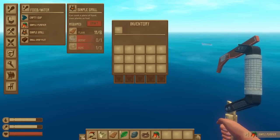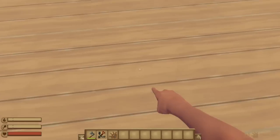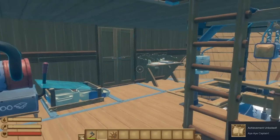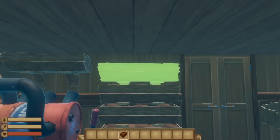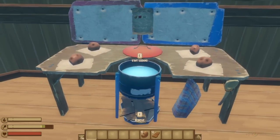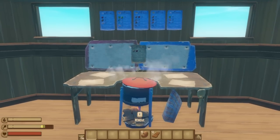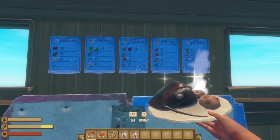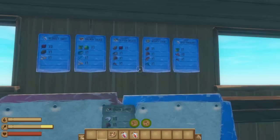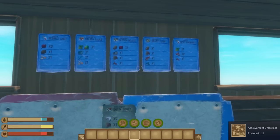The rest of the survival achievements are kind of miscellaneous. You'll get achievements for crafting and placing a simple grill and purifier, which you'll need to survive anyways. There's an achievement for having the stationary anchor with wooden supports and a sail placed on the same raft for the Aye-Aye Captain achievement. There are also two achievements for having 20 storages and crop plots on your raft to unlock the Hoarder and Farmer achievements. There are also two achievements tied to cooking: A More Complex Concoction for cooking a recipe in a cooking pot, and the Powered Up achievement for having all food and juice buffs active at once. The only recipes that provide buffs are the ones from the trading posts, so buy all of those, craft them in the juicer and cooking pot, and consume them all at once.